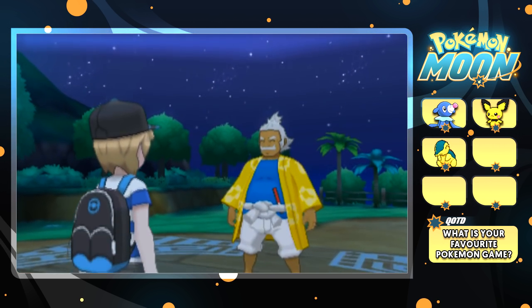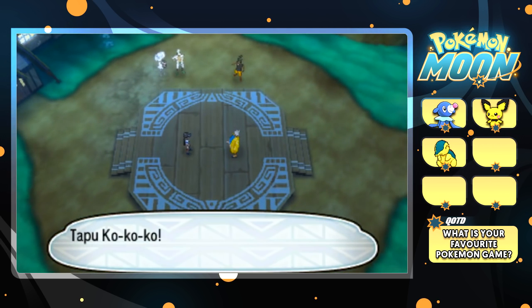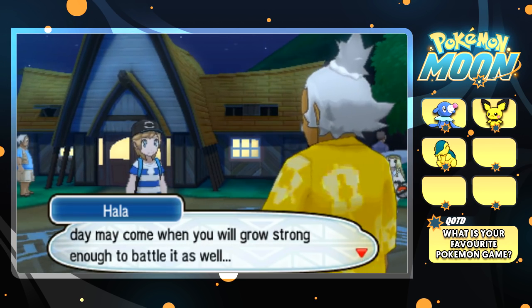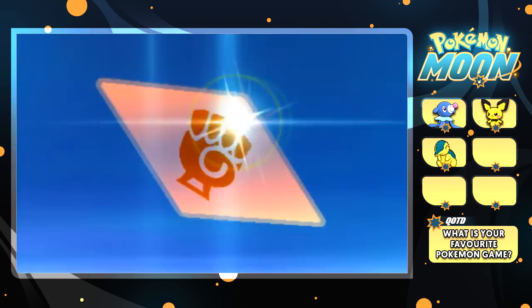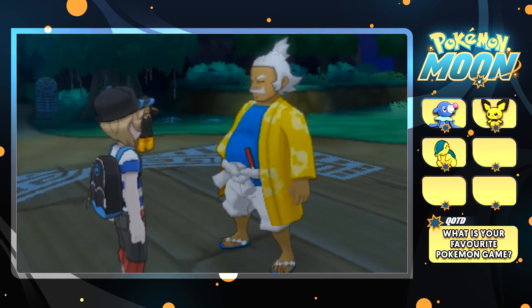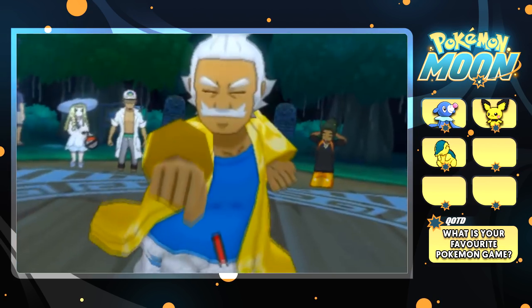Hala awards us the Fightinium Z: 'What a fine trainer and what a fine Pokemon too.' We receive the Z-Crystal, which allows trainers to share their power with their partner Pokemon. I just realized I really need to customize my trainer — there's a place in Hau'oli City, and the first city on the second island also has customization with more choice, so we'll start there. First trial done — Fightinium Z! We could technically give that to Cyndaquil because it has Double Kick. That'd be quite interesting. I think we should, just for now.